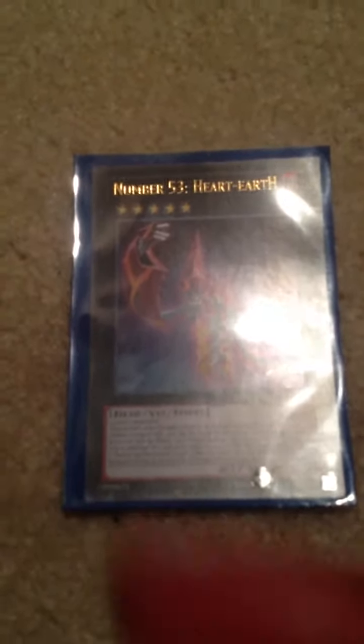One Number 53: Heart-eartH. Basically every time he's attacked he gains the same attack as the monster attacking him. And every time he's targeted to be destroyed, you can detach a material. And when he's destroyed you can Special Summon one Number 92: Heart-eartH Dragon.